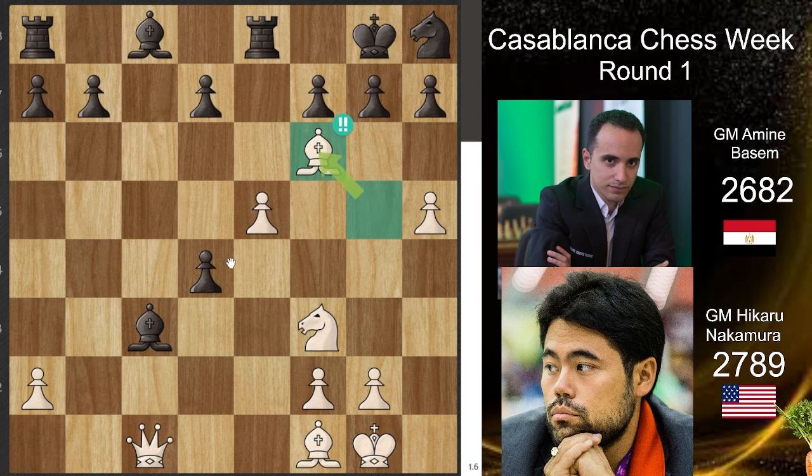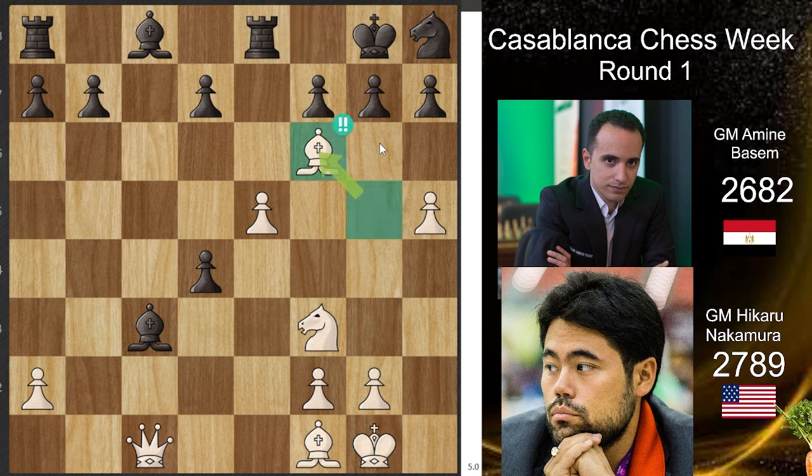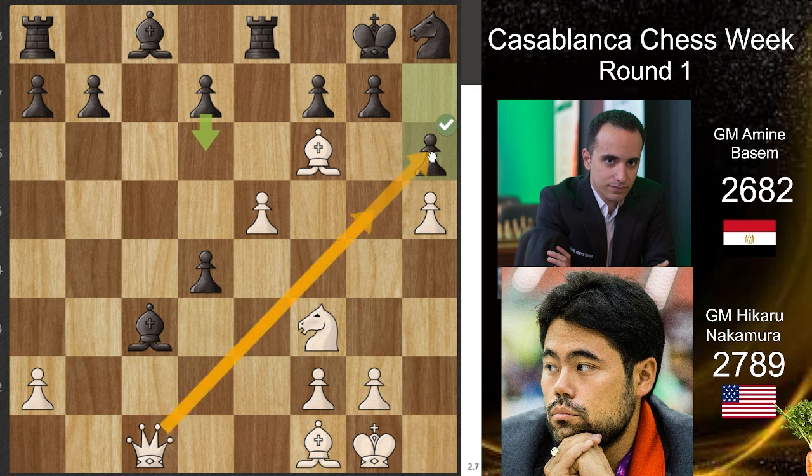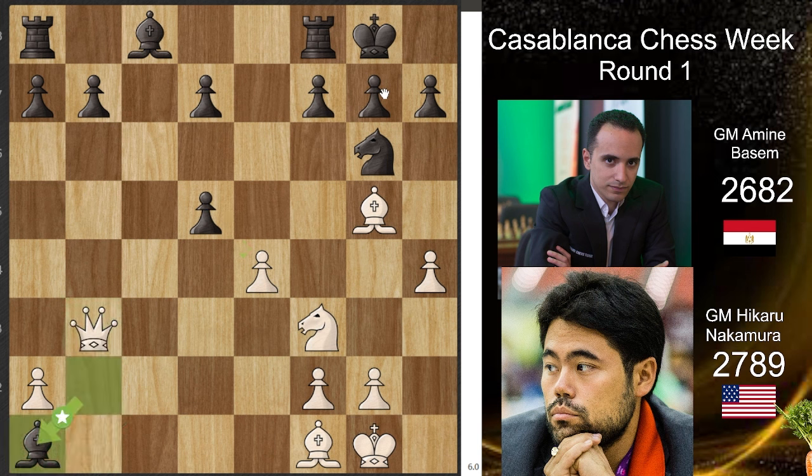Now this beautiful move — brilliant move number two from Hikaru. The idea is not immediate mate because you can block, but the square is just so good you can't defend it. Amin didn't take but played h6, with the idea that now there's no check and no immediate threat, so maybe he can take somehow. Hikaru went again for queen to f4, saying if you want to take it's the same — I'll go here and I can just take and checkmate on the g7 square.